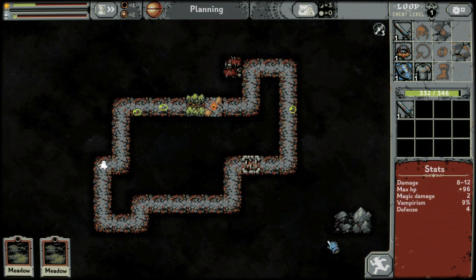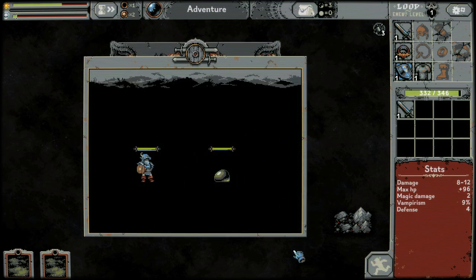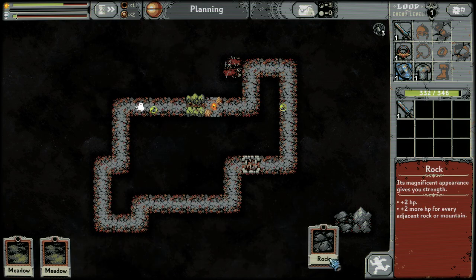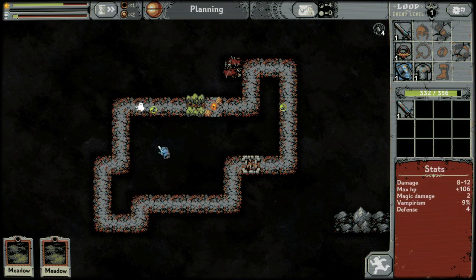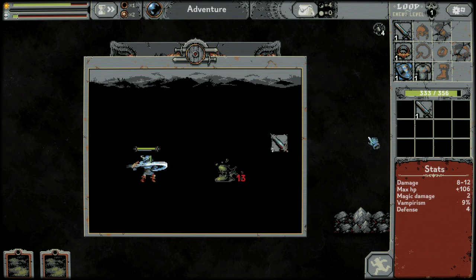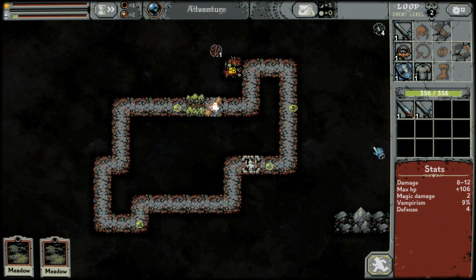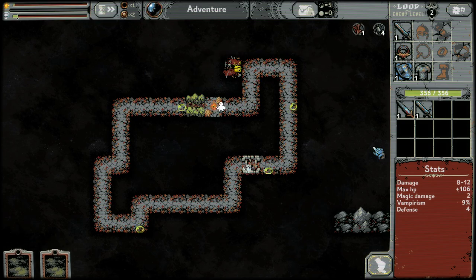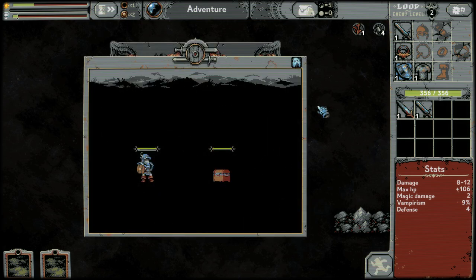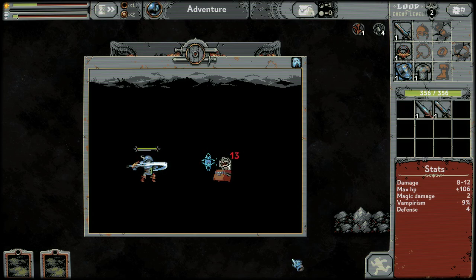We're going to be building up our 3x3 rocks and mountains. Every time I place a card, this fills up — it's the boss meter. Here's our little chest. It can be a mimic, but it's not.